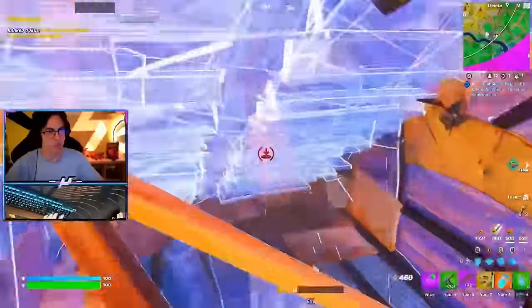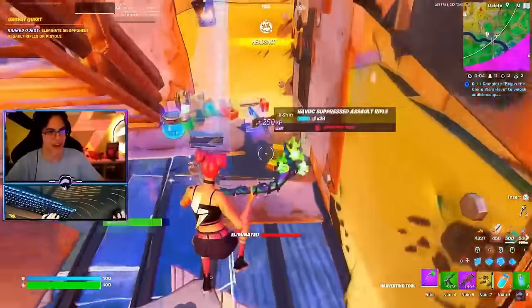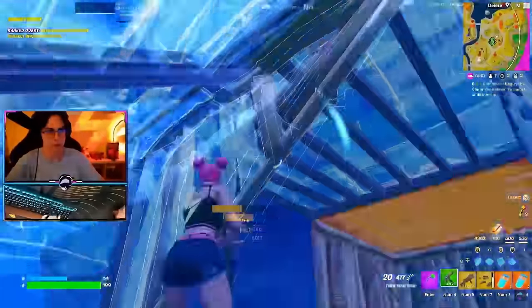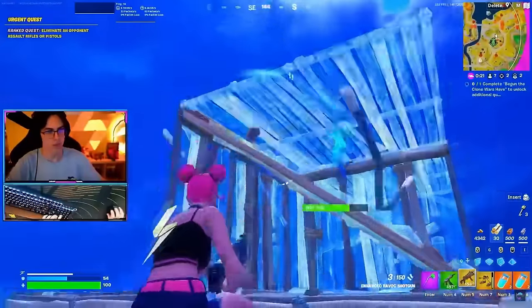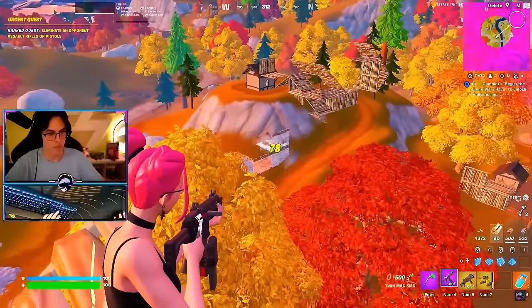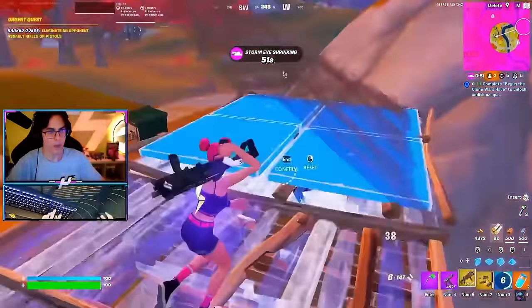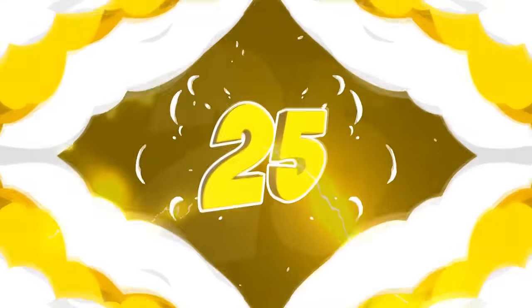I actually like both styles of Surf Witch — they do look really clean — but the default style has just been more popular, so that is the style you want to use. The Star Wand matches perfectly; it fits in with the colour theme of this skin really well, and we don't really see too many other pickaxes that are going to work better than the Star Wand with this skin. I feel like you could honestly use the Star Wand with any skin in your locker right now.